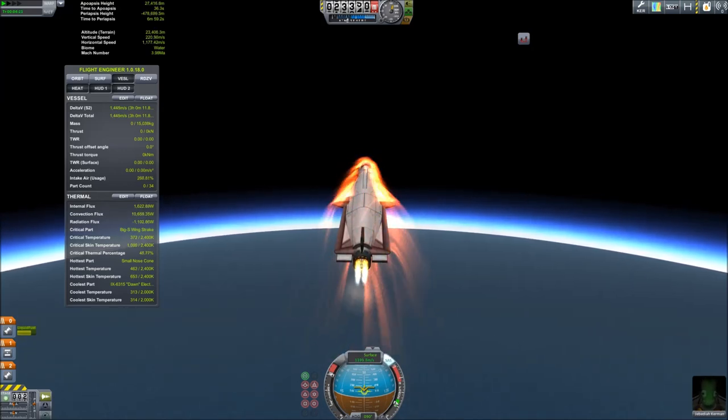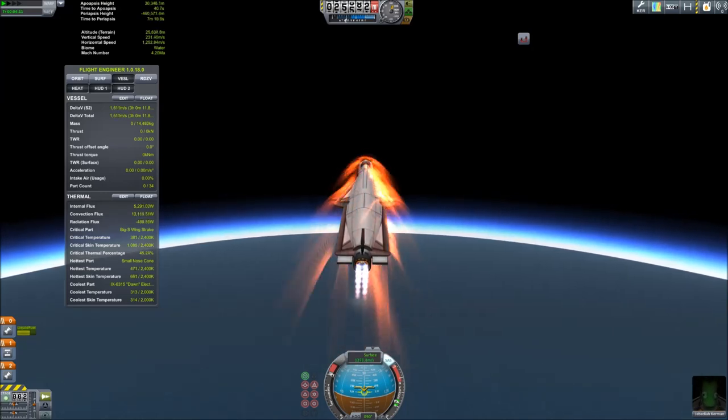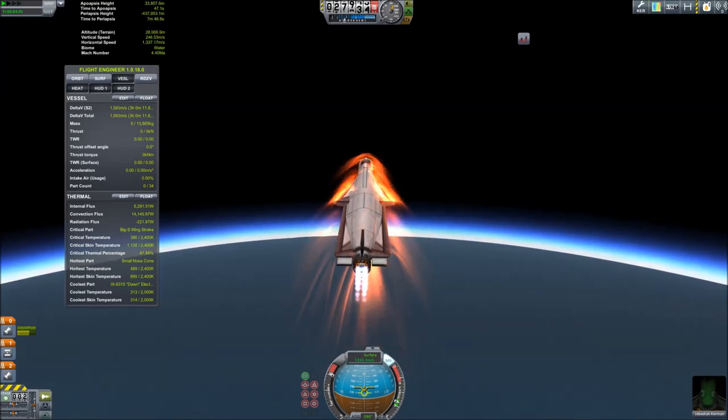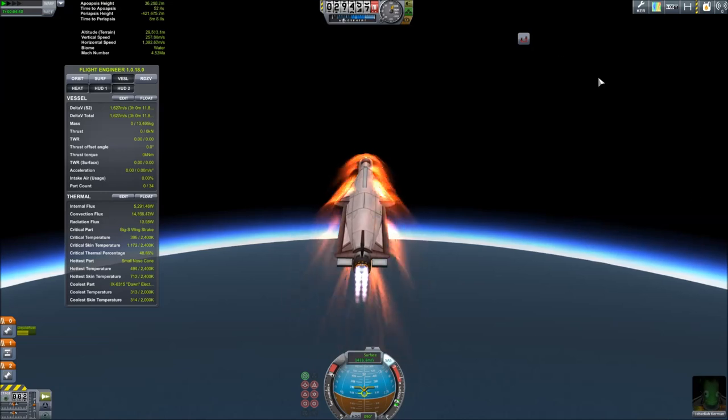At 23 kilometers, we're going to switch over to closed cycle. I also hit hotkey 3 to close the air intake to make it slightly more aerodynamic. We're just going to let it keep this heading for a while — long enough that we have enough vertical component in our speed to get us out of the atmosphere. At around 30 kilometers, we're going to set stability back to prograde because we'll have already had enough vertical speed, and we'll just need more horizontal speed to get into orbit.